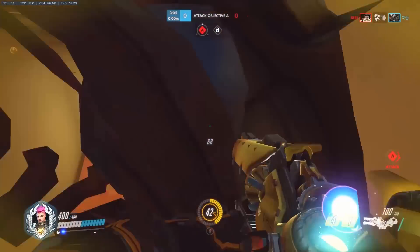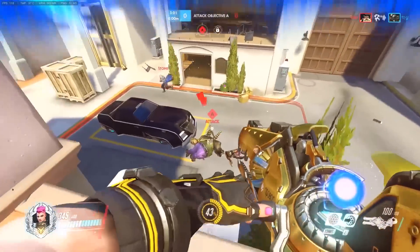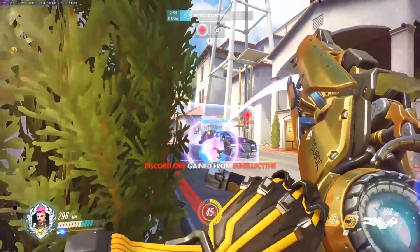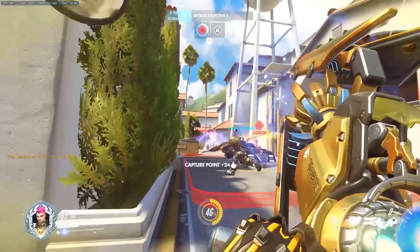Zarya occupies the off-tank spot in a team composition. She lacks the shielding and space creation that main tanks like Winston and Reinhardt provide. This makes her a complementary tank, rather than one everyone can get behind. For this reason, she should always be played alongside a main tank.